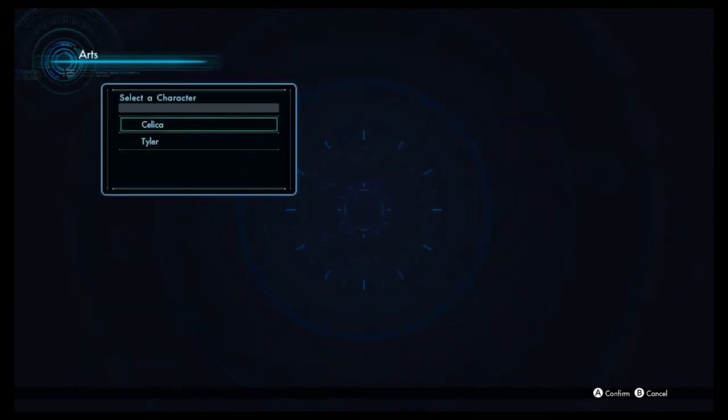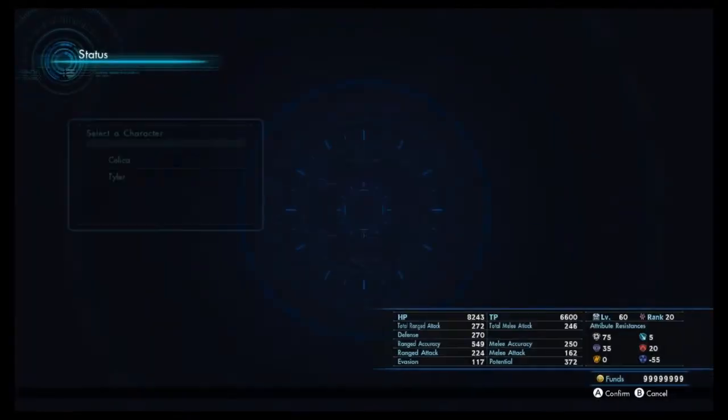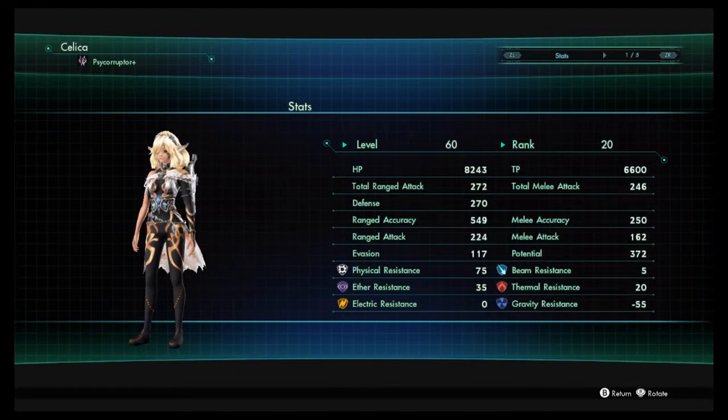With all that out of the way, let's start talking about the build I'm going to be running here today. The first thing to address is the no Ghost Walker aspect. There is a style of build called No Big Four — or a few other names — which is essentially a build that does not utilize Astral Protection, Decoy, Reflect, or Core Crusher, which are generally considered the four strongest skills and buffs in the game. This build will not be using Decoy or Ghost Walker because it is a No Big Four build.